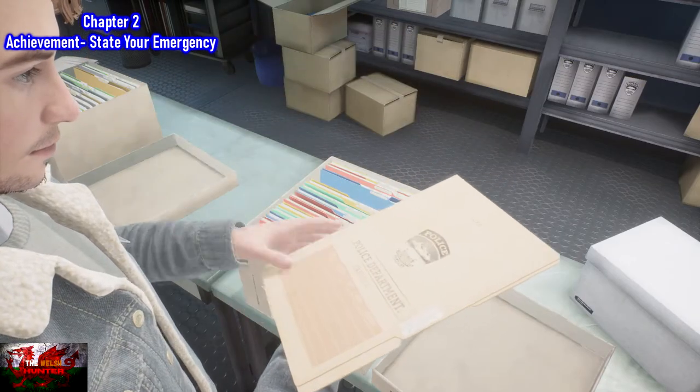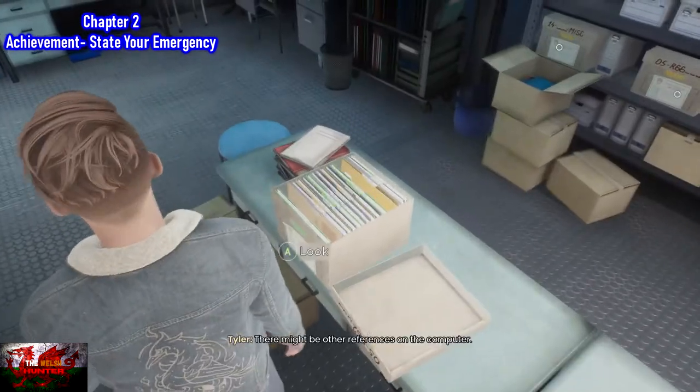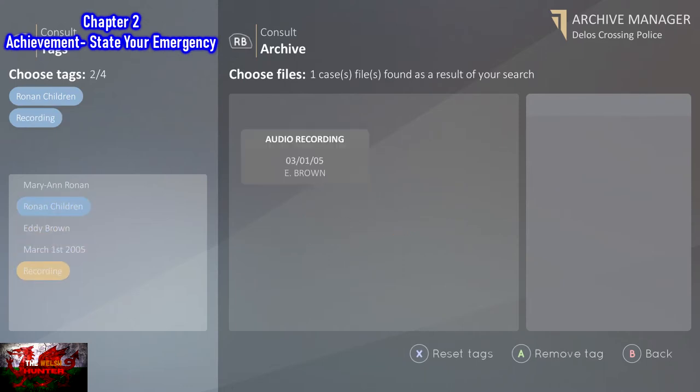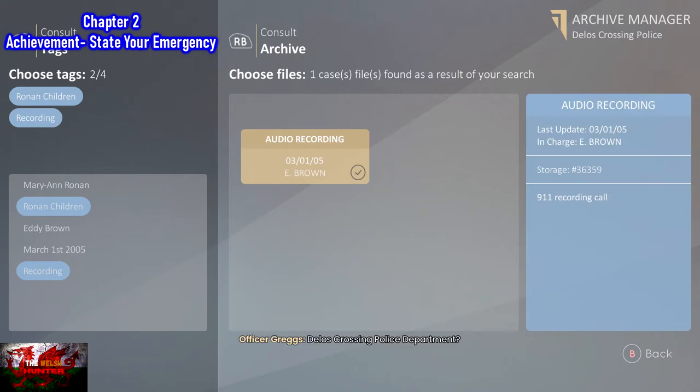Now we are in the police archive room. Basically you get a bunch of codes — you get a code and have to go look for a box, then look at the file in that box to get another code to find another box. After the second box, go into the computer and you will see five tags. Click 'Ronan Children,' then click 'Recording,' press the right bumper to go across, and then click A to listen to the audio recording. As soon as you exit out of the computer, this is where the 'State Your Emergency' achievement unlocks.